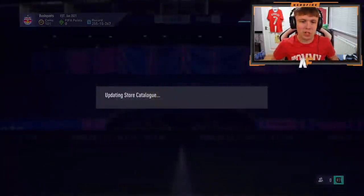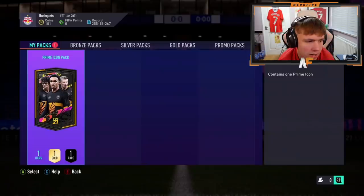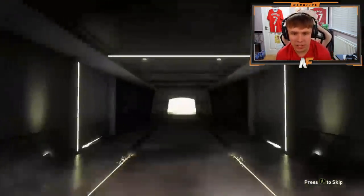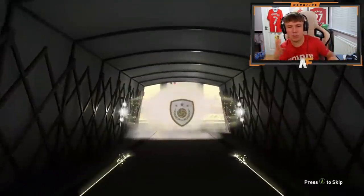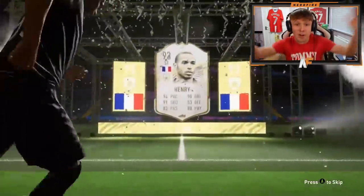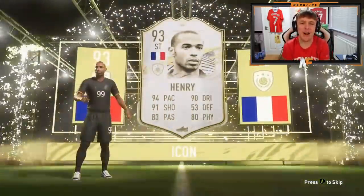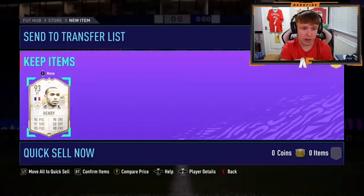Shout out to Bushel — second Xbox pack of the video. Show us the Brazilian beasts. Number 12. Still yet to get a massive one alongside Matthias — probably the best still being Matthias and Figo. French striker — Thierry Henry! That's a dub. That is a dub and a half. Prime Thierry Henry — that is a very nice pull. Probably now the second best. Top three being Matthias, Henry, and probably Figo. That is a very nice one.